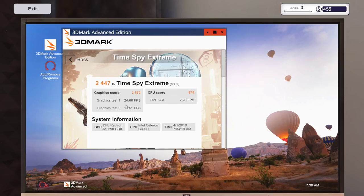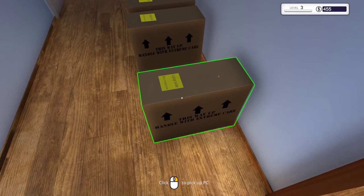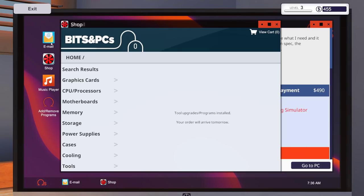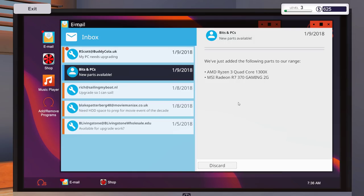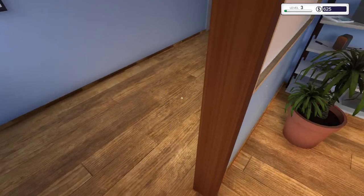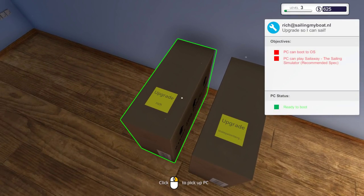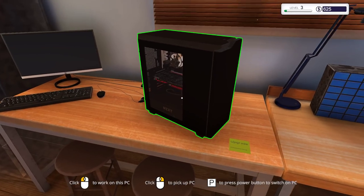Let's double check - yes, that's good. Collect payment. New parts added to the range: Ryzen 3 Quad Core 1300X and Radeon R7 370 Gaming. To be honest I'm not very familiar with Radeon graphics cards, so I'm not sure how that compares against an Nvidia card - maybe not top of the line given our level. Let's work on the storage upgrade first - it's more straightforward.